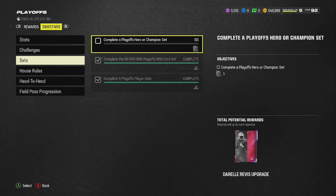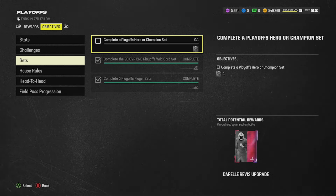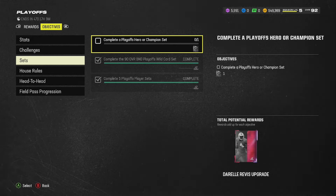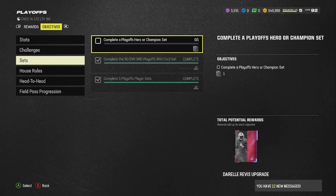For the sets: complete a 90 overall BND Playoff Wildcard set. Complete five playoff player sets - you can do that by completing the cheapest set, which we're going to go over. Complete a playoff hero or champion set. The champions are 94 overall and the playoff heroes are 92 overall. You can do the hero and be done with it - you don't have to do the higher overall champion set. And this is where you get the final, third Darrelle Revis upgrade to get him to a 92 overall.